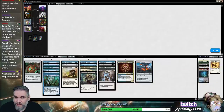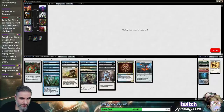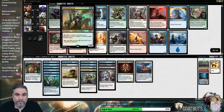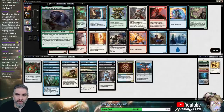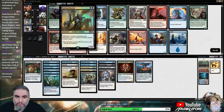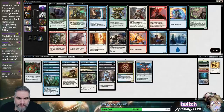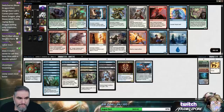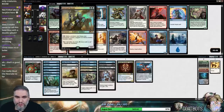We got no lands on color, unfortunately, but we still have a whole pack left and our deck is pretty finished. Ooh! This guy's also pretty good — it's gotta be Graveyard Marshall, right? It could also be Bloodletter, but I think this is just a stronger card.